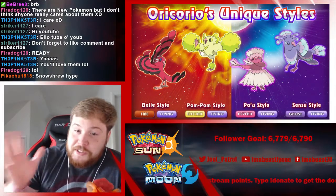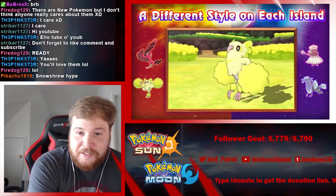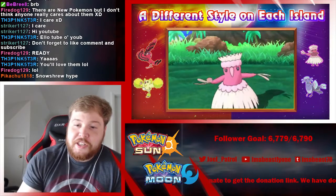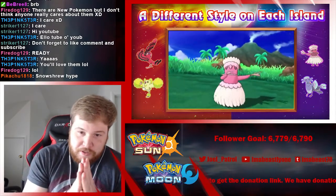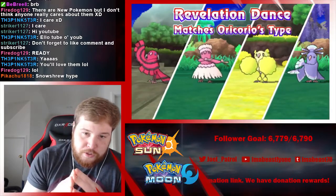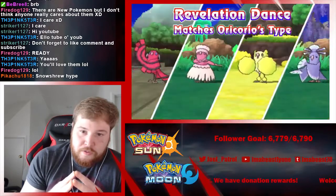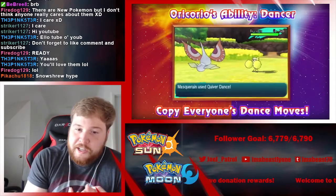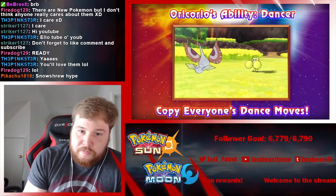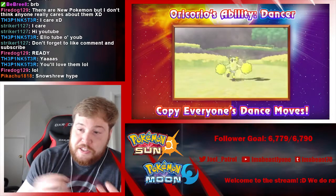And then we got these dancing birds, which are all different styles and make for some funny GIFs. I like them. So the question is, can they change forms? How do you change the forms? Can you do it in battle? There's one for each of the islands, I would assume.